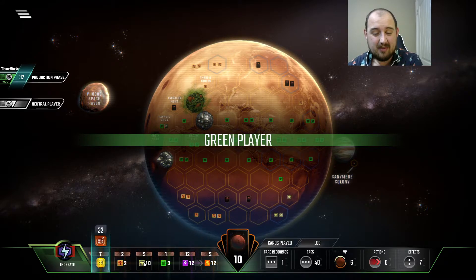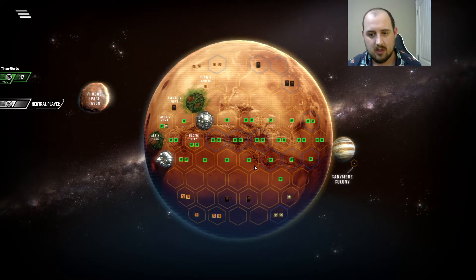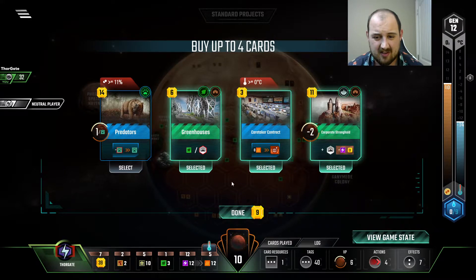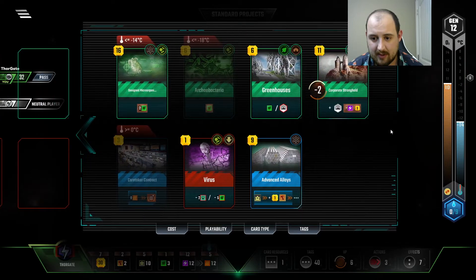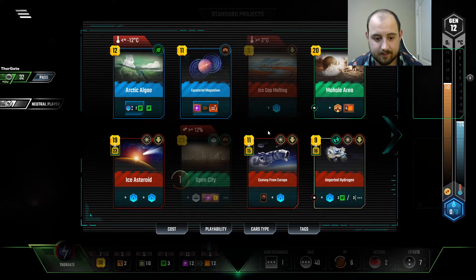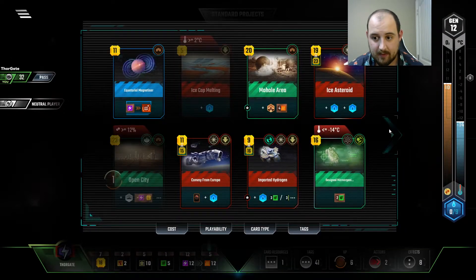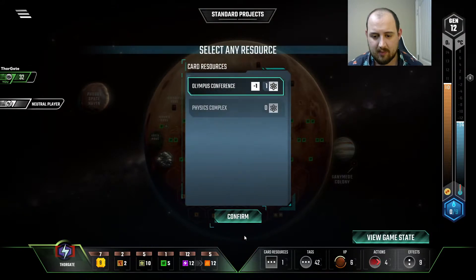We'll be at 10 titanium. It's kind of cool — we got a point for Jovian. I've got a lot of oceans to do though. These are good, and Caretaker. I think we might get there just based on space events. See where we're at — Advanced Alloys! Arctic Algae before I screw it up. Nice! Oh — one-point animals like Predators would have actually been fantastic. Better than what I took.